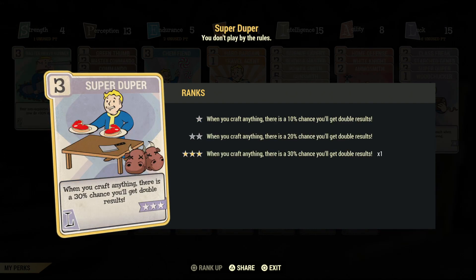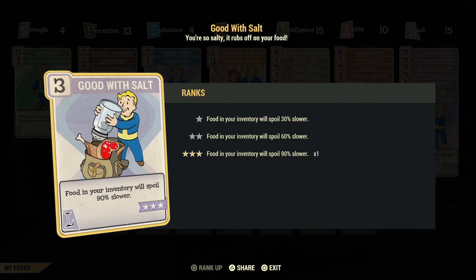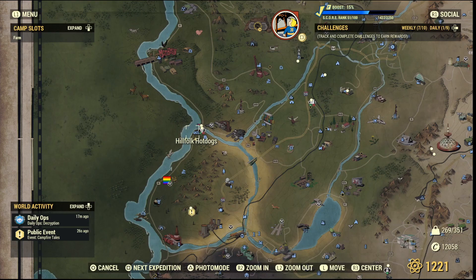Super Duper is a good one — it gives you a 30% chance to get double the cranberry relish when you craft it. And then Good with Salt, so all the food items spoil 90% slower. That's really good to have.